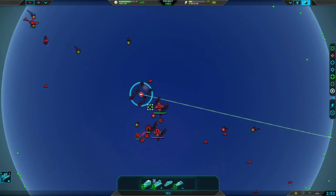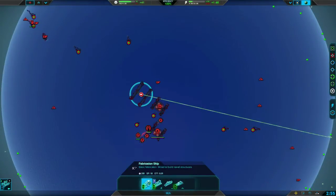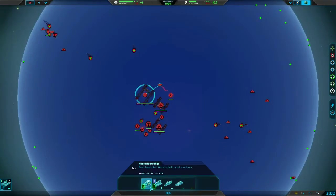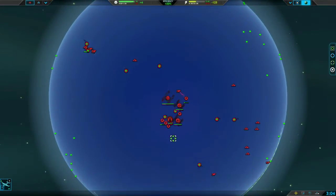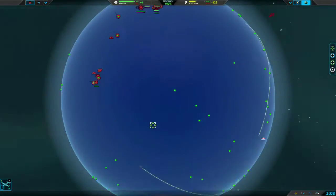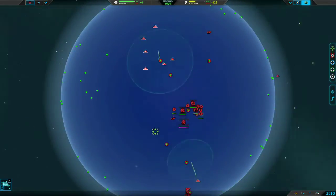So our third fabricator we're going to go p-gens. And then we're going to get another fabricator to build p-gens as well. We want two fabricators on p-gens constantly throughout the game — that's just to support our naval factory production.